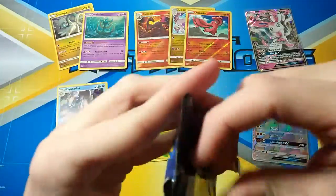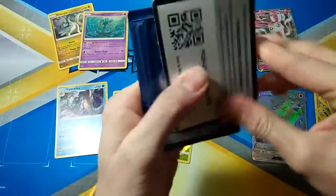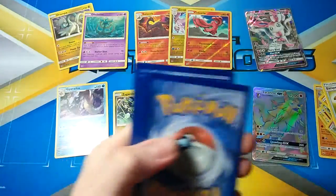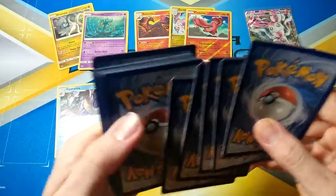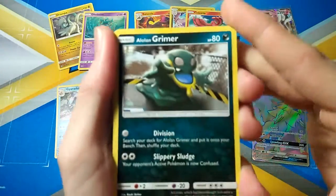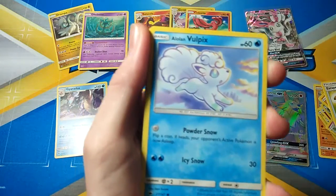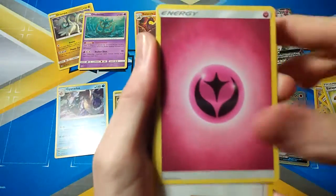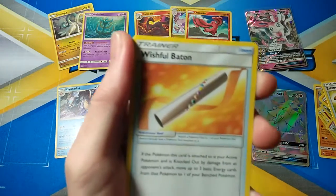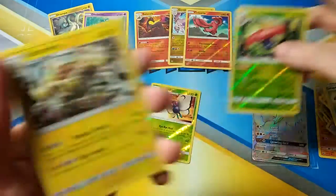Final pack of Burning Shadows: Alolan Grimer, Noibat, Phanpy, Alolan Vulpix, Sneasel, Fairy Energy, Sophocles again, Ribombee, Wimpod, Switch Baton, Flareon which is a Rare Reverse, and an Alolan Electivire.